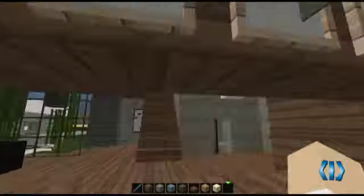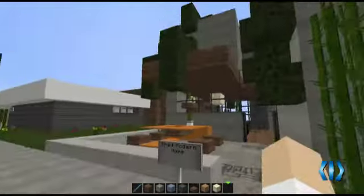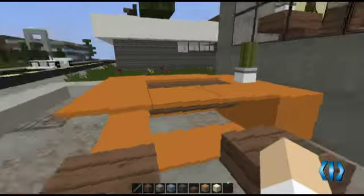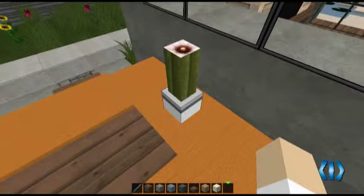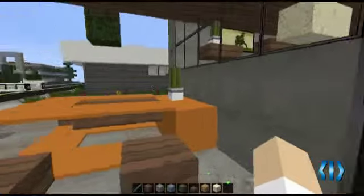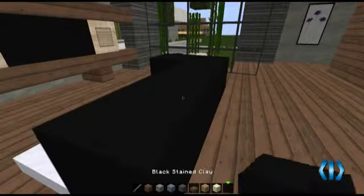Here we are in my first modern house on this map. I like to build modern the most. We got carpet here, the cactus — I love the cactus in this one. I don't know why, it looks so modern, just the cactus in the plant in the little flower pot. And black stained clay as well.